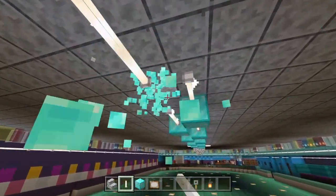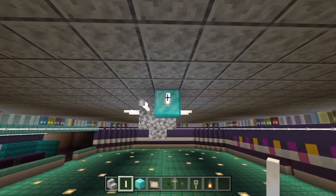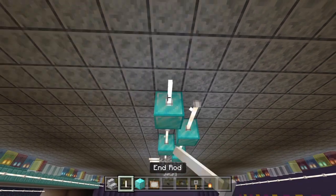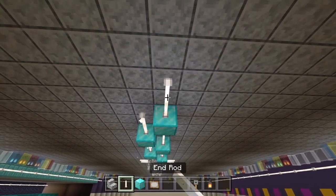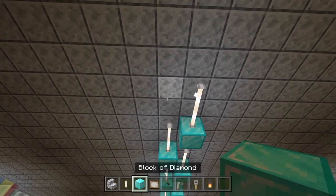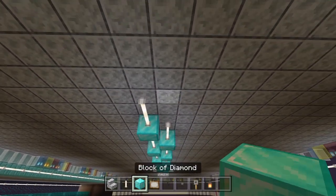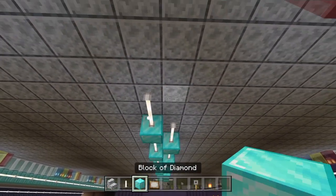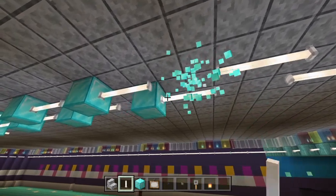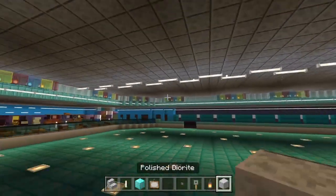Take out all the temporary blocks — we just want to be left with the end rods. Now do the exact same on the other side, coming back towards the front of the roller rink. We use temporary blocks so we can get these end rods going across the ceiling instead of dripping straight down — that would look strange. We do the dripping effect in the restaurant area for lamps above seats, but for the roller rink we want everything neon to look truly like the 80s.